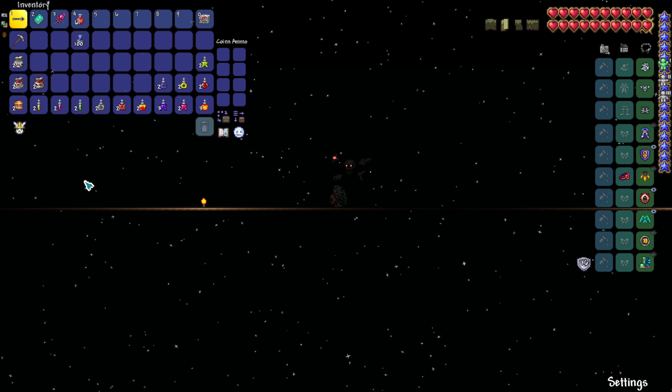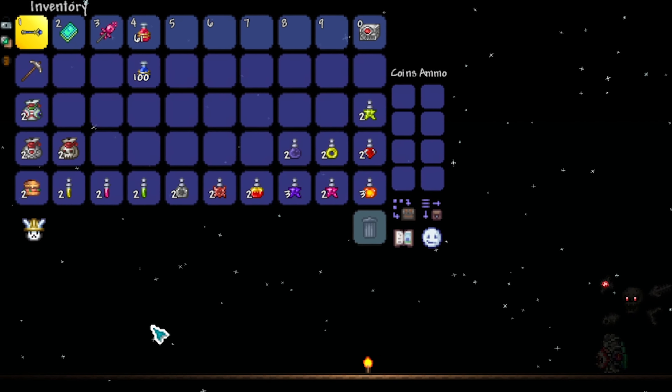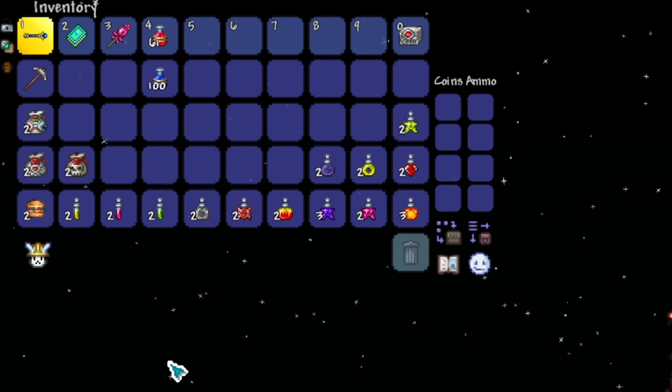For Mage, you're going to want to use the Aqua Scepter, which is unique to the Zenith Seed — it's a drop from Duke Fishron instead of the Bubble Gun, and it's really good. The Razorblade Typhoon can be used if you need it, but you won't. Rod of Discord, which is very important. Greater Healing Potions, Greater Mana Potions, a burger or any other food buff.